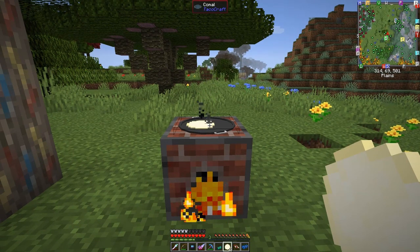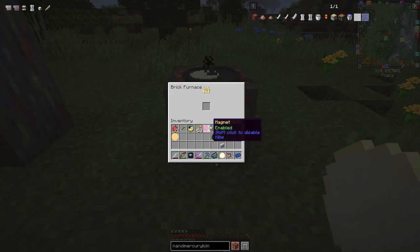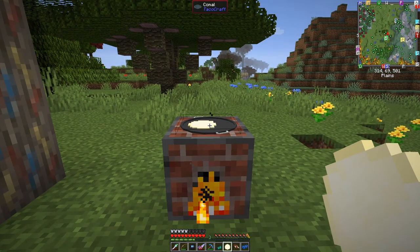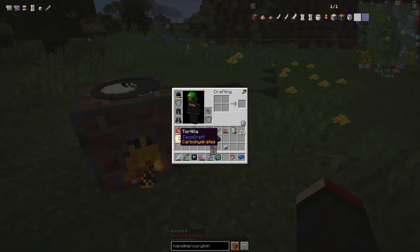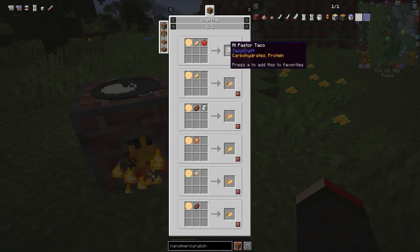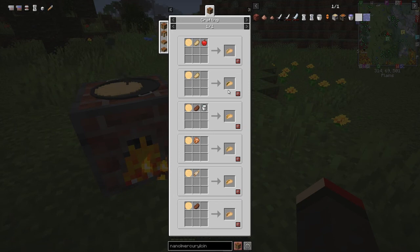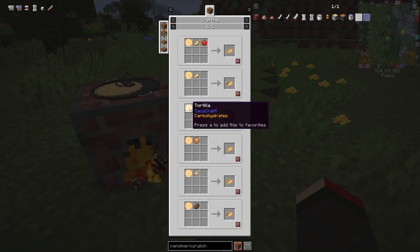Just right clicking it and it does cook - there you go, it's got a brown one. You right click it with another dough and get that in here. We've still got plenty of furnace left. So we've got two of these now. Looking at the uses of tortillas - we can make an al pastor tortilla which is carbohydrates and protein with an apple, some cooked pork chops and a tortilla. There's also a cheesy taco - carbohydrates, proteins and fat - milk, steak and a tortilla, which is a good one.